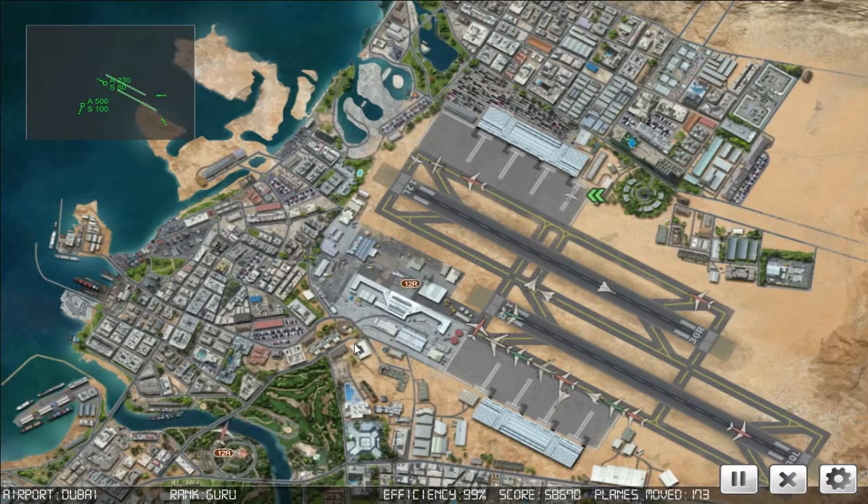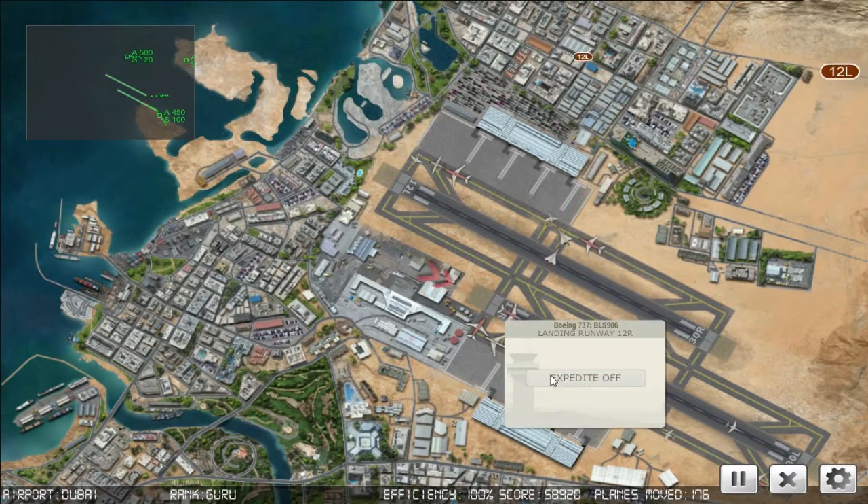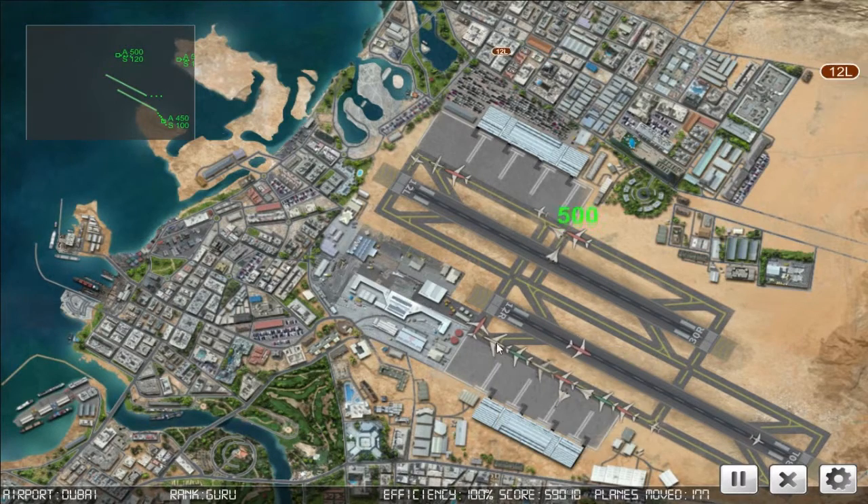These small planes come in really fast - goodness sakes. Blue Star 4893, front runway one two left. Big Jet 946, on the pushback. Okay, you're quite done now. Blue Star 906, expedite off.